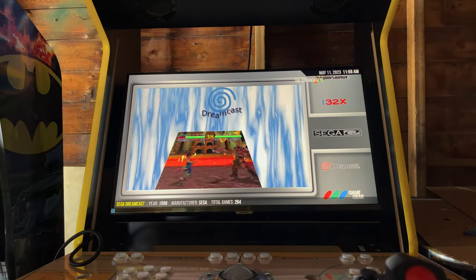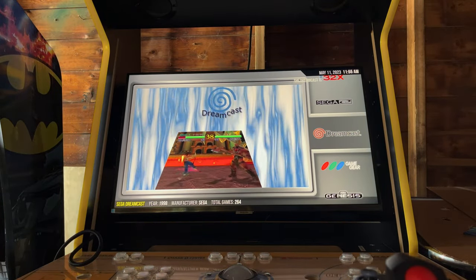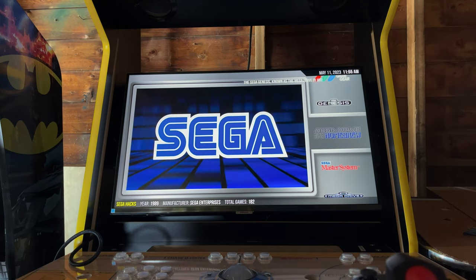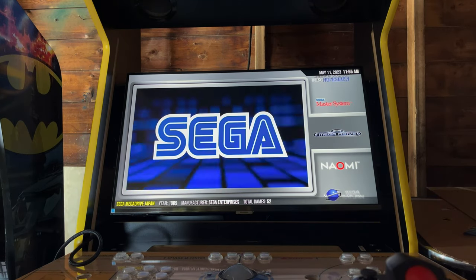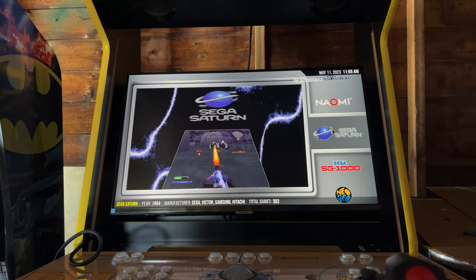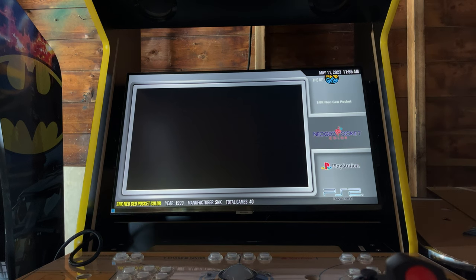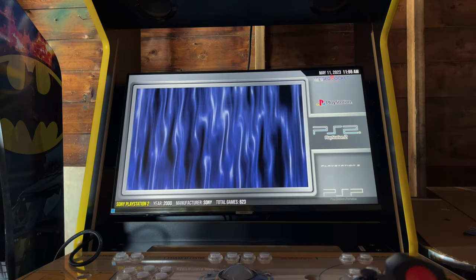We have Atomiswave, 32X, Sega CD with 259 games, Dreamcast with 264 games, Game Gear, Genesis with 696 games, Mega Drive Homebrew with 182 homebrew games, Master System with 271 games, Japanese Mega Drive with 52 games, Naomi, Sega Saturn with 303 games, SG-1000, Neo Geo arcade, Neo Geo Pocket, Neo Geo Pocket Color, PlayStation 1 with 961 games, and PS2 with 623 games.